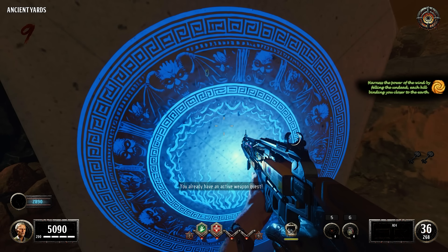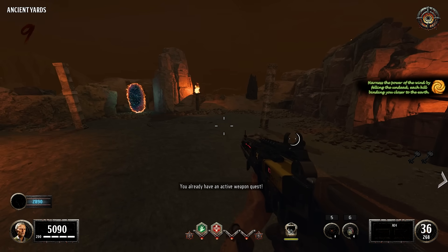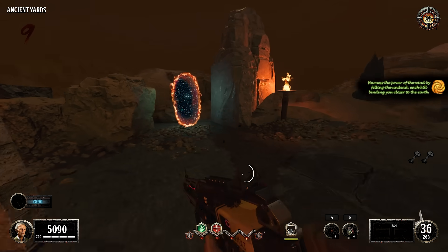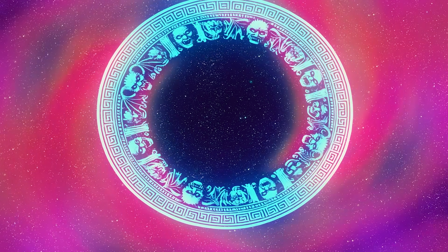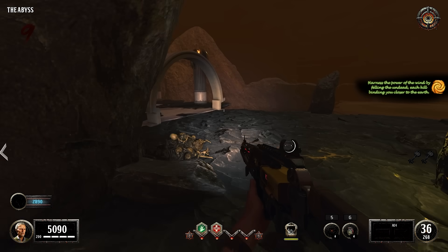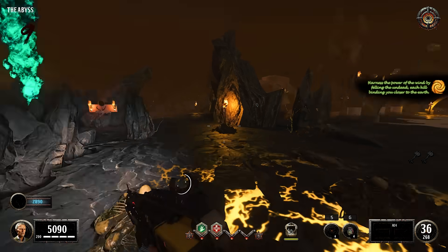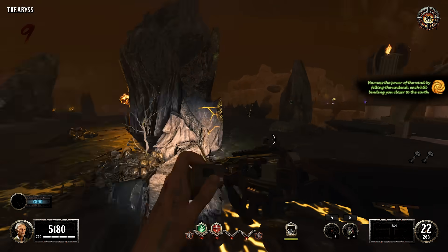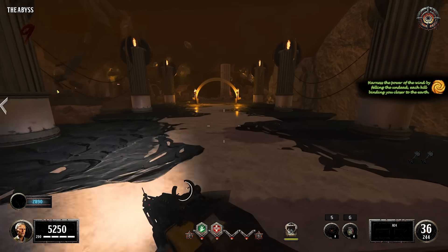'Harness the power of the wind by felling the undead - each kill binding you closer to earth.' You already have this? It's a weapons quest. I just shot a vase - yeah that's to slow down time to read the books. It didn't do anything. It's supposed to slow the zombies down so you can read a book. This guy's still sprinting.